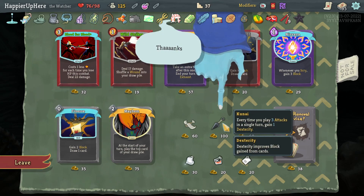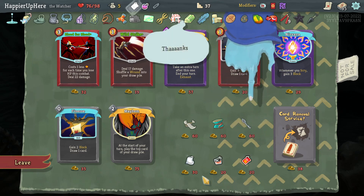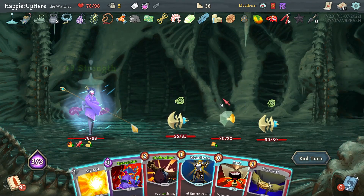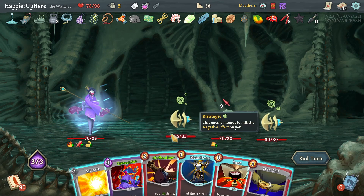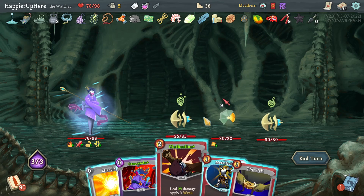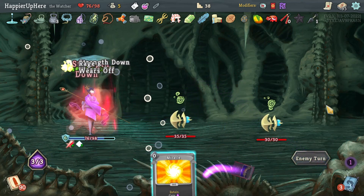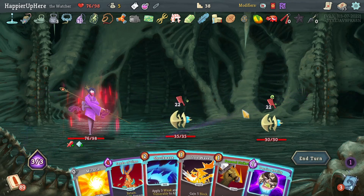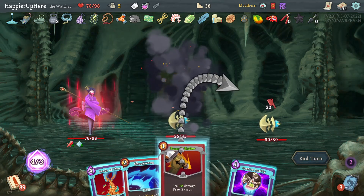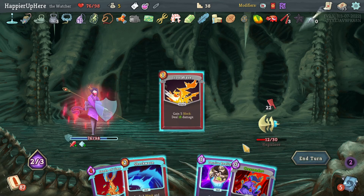I don't think I need Nirvana. I can do another Clothesline — it's not going to hurt. Wallop is a really good card, I should take it. I unfortunately can't get any collector bonuses on these. I'll take Bowling Bash. I do want to take the Kunai — every time I play three attacks in a single turn, gain one Dexterity. Colors Potion or Flex Potion — let's go with the Colorless Potion. Maybe a Flex Potion would have been better for the first turn Crescendo play. Clothesline almost kills the Exploder too — let's do Rage, Metallicize. I can also just enter Wrath and kill with Clothesline. Just have to make sure I don't get attacked. Both attack me now — let's see what Pommel Strike gives me — at least got Consecrate, which is nice. Iron Wave finishes the kill.